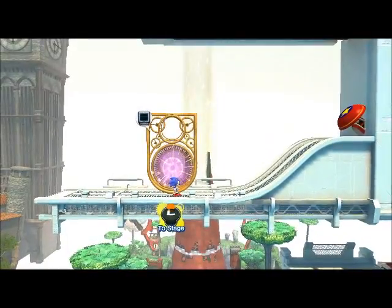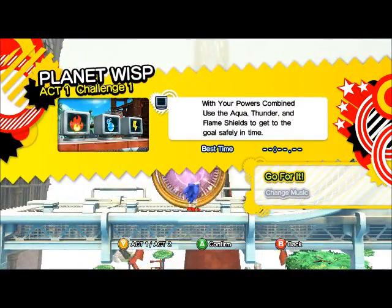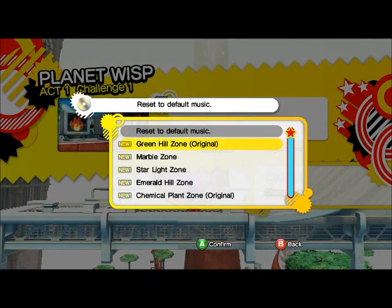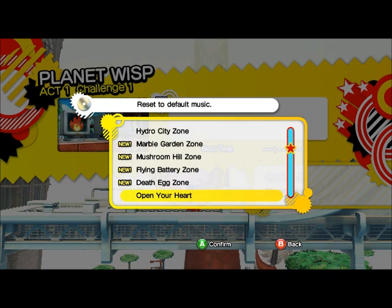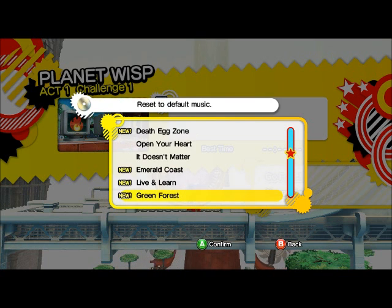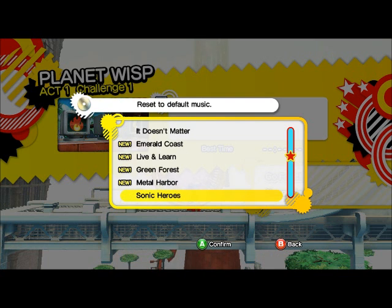Alright, now we can finally get to this challenge: "With your powers combined, use the Aqua, Thunder, and Flame Shields to get to the goal safely in time." And for that, we shall use... Emerald Coast.